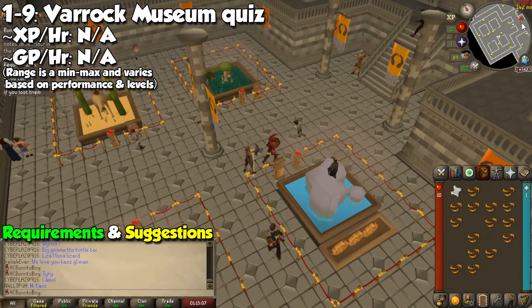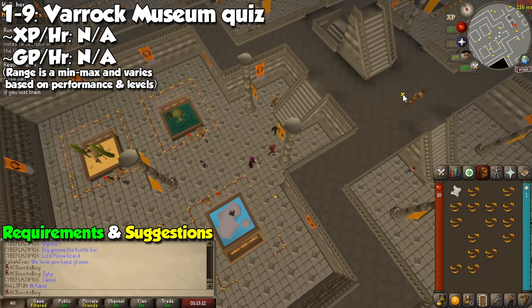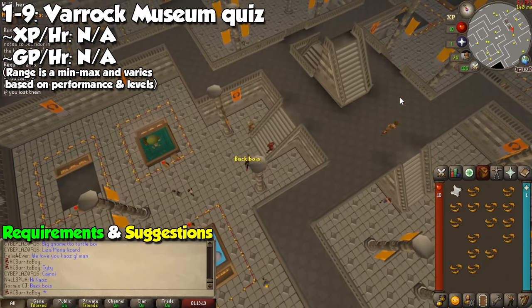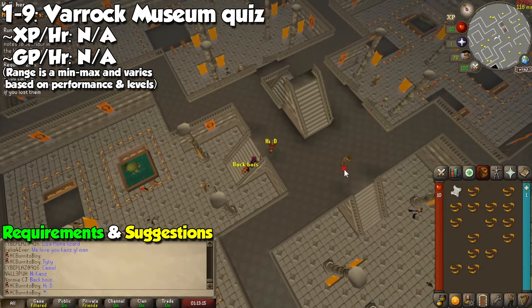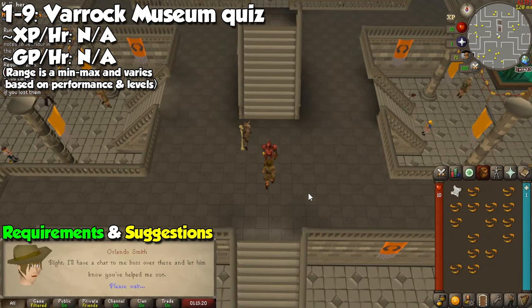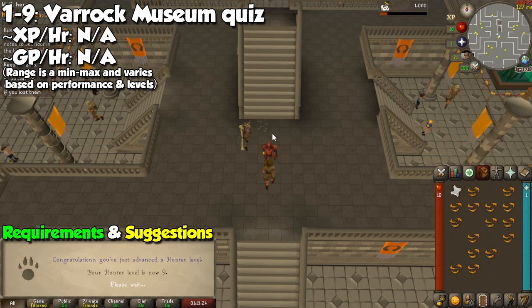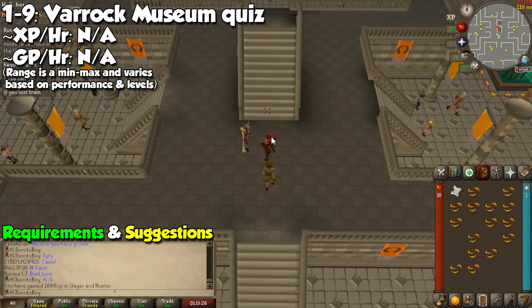The only thing we will do for early game experience is go to the Varrock Museum and head downstairs. Talk to Orlando Smith and answer all of the questions for each of the creature exhibits, which will highlight the correct options on RuneLite. Once done, talk to him again and you will gain 1,000 Hunter and Slayer experience, which will take you from levels 1 to 9, so you can skip some of the painful early game.